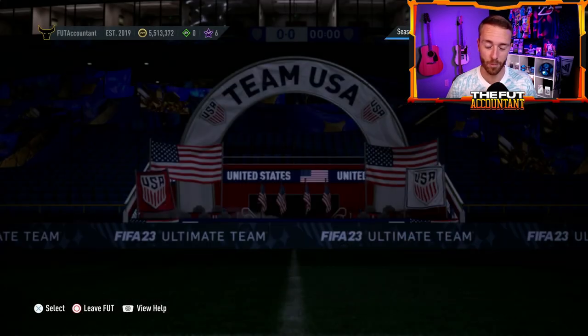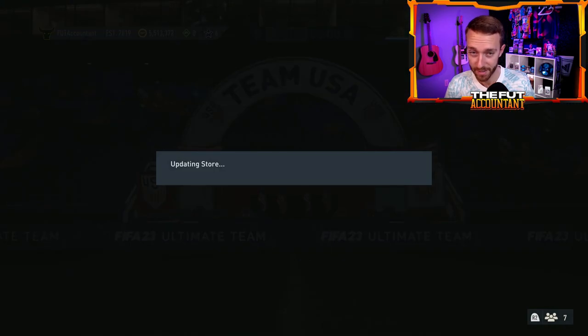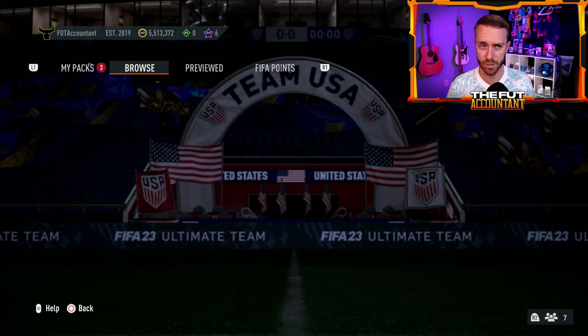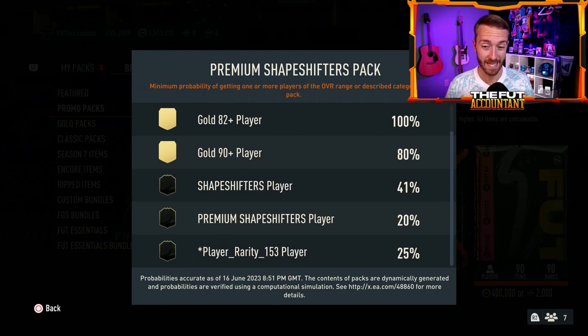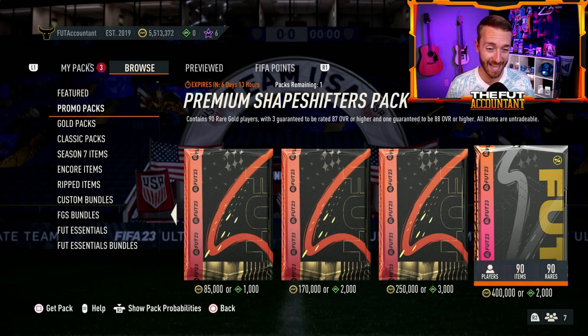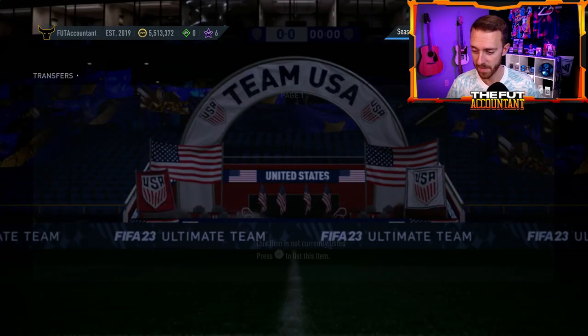A point about stuff in the store: they dropped a pretty crazy pack yesterday — the Premium Shapeshifters Pack at 400,000 coins, with a 41% chance of a Shapeshifter, 20% of a Premium, and 25% of a Shapeshifter Icon. We also talked about the Elite Shapeshifters Pack — 83x60 — in yesterday's video. If that drops today as well, that would be massive. You can imagine how high the percentages on Shapeshifter cards would be. Be careful today, though — while most people open those with FIFA points rather than coins so the market impact isn't huge, it would still be a game-altering thing to see.